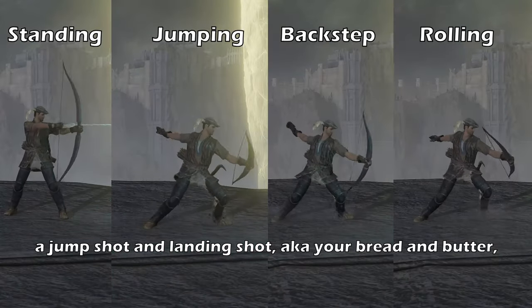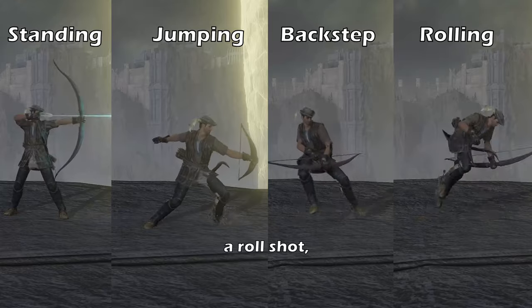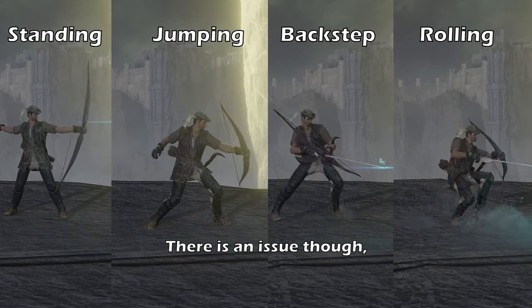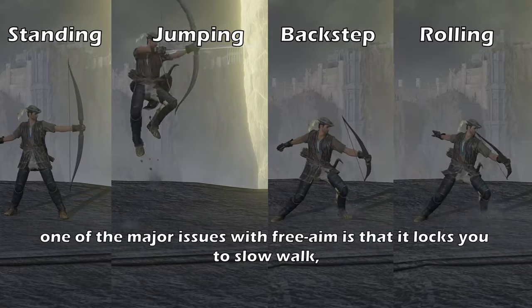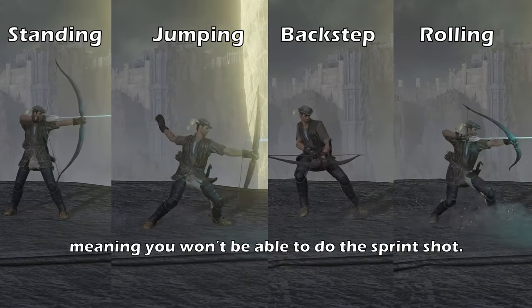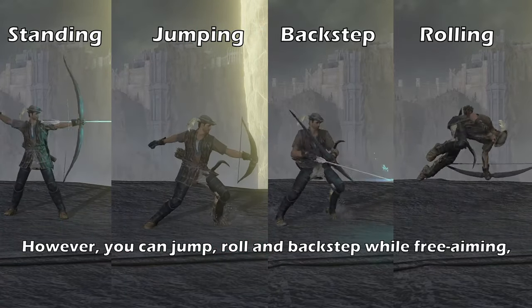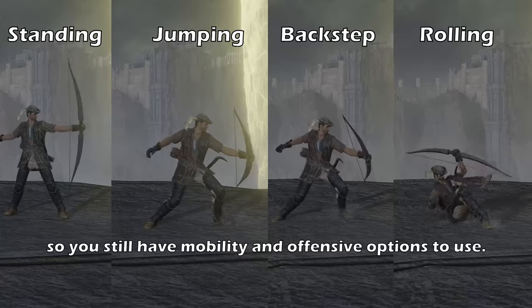You can do four kinds of attacks with bows: a jump shot and a landing shot, your bread and butter, a roll shot, a back step shot, and a sprinting shot. One of the major issues with free aim is that it locks you to a slow walk, meaning you won't be able to do it with a sprint shot. However, you can jump, roll, and back step while free aiming, so you still have mobility and offensive options to use.